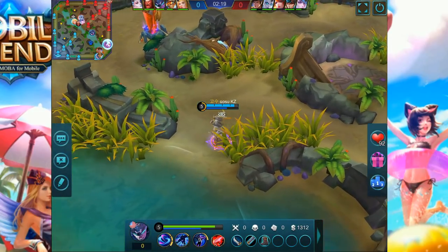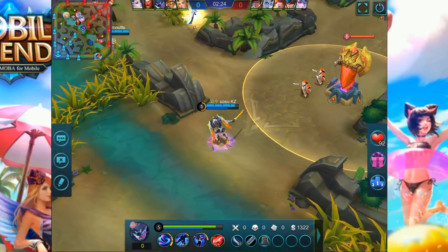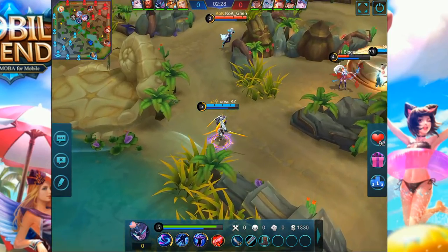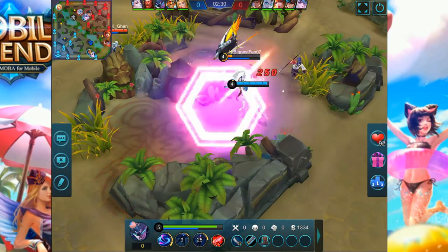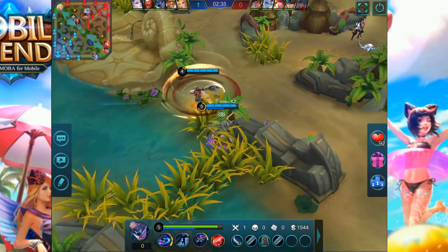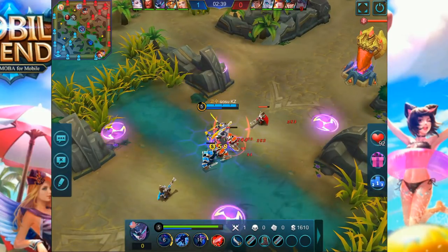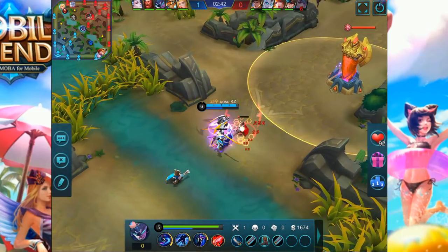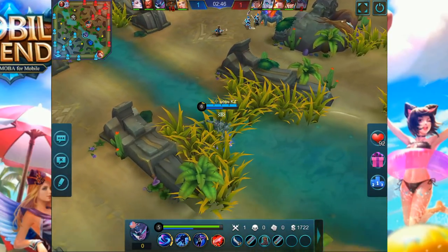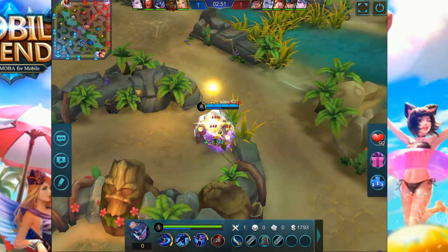Another thing you notice KZ does the entire game: he is really on top of getting those last hits on the minions. Here we see a small engage on the top lane at Chopped Jungle. He immediately dashed and ulted Maya and might end up dying. At this point he's really ahead on farm — he's level 5, close to level 6, while everybody else has level 4 and under. You see KZ come to mid lane again, purposely waiting and pacing himself to make sure he gets the last hit on minions.